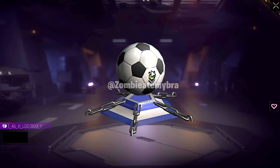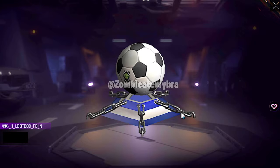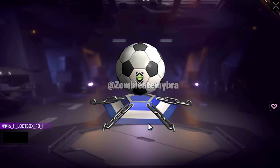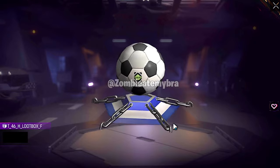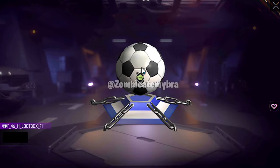First up is the loot box for the Blue Lock collaboration. It's a very simple blue loot box — nothing crazy. It has a main theme which is literally about being the best soccer player, which is what the whole anime and manga is about.